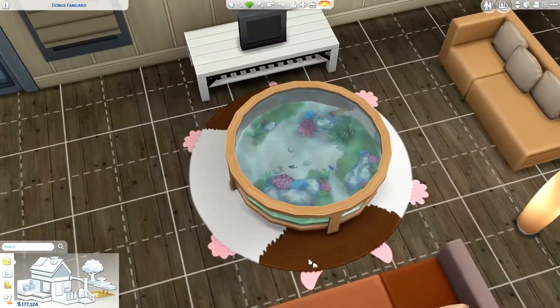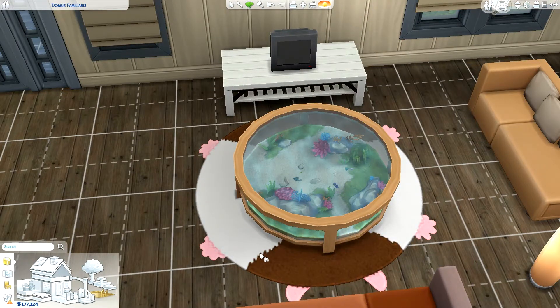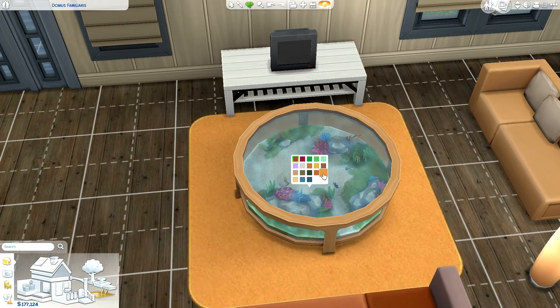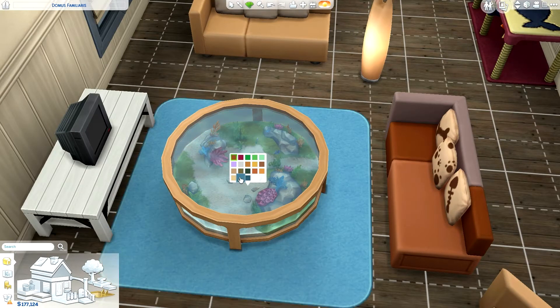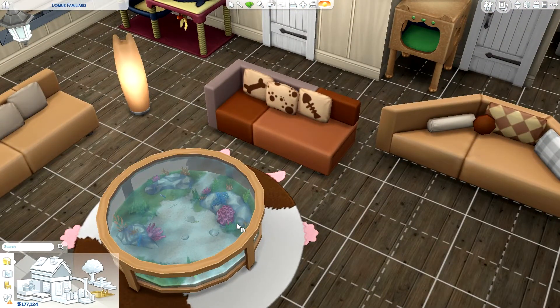Then of course we've got this little rug, which is kind of terrifying if you think about it — it looks like a hamster is smashed on your ground. It comes in different designs: a little ladybug, a frog, a turtle, and then regular rugs too, which I really appreciate. How often am I going to have a hamster smashed on my ground as my rug? I really appreciate that they also included everyday-use type rugs, because honestly I won't use the smashed hamster one — I feel horrible and guilty.